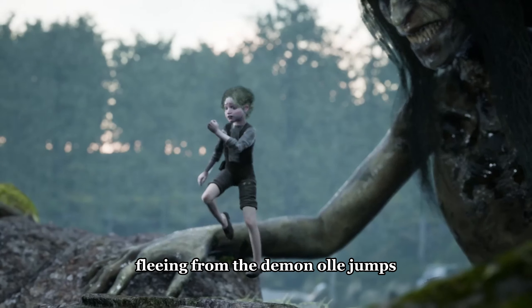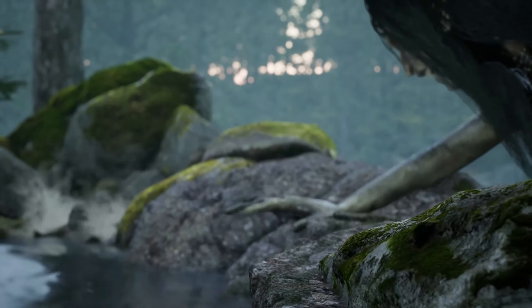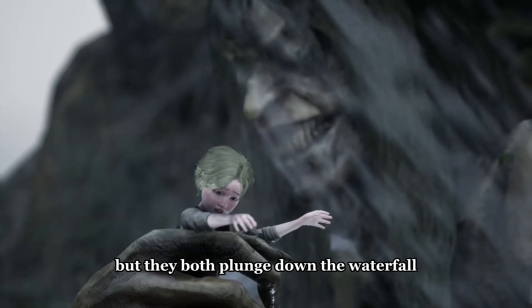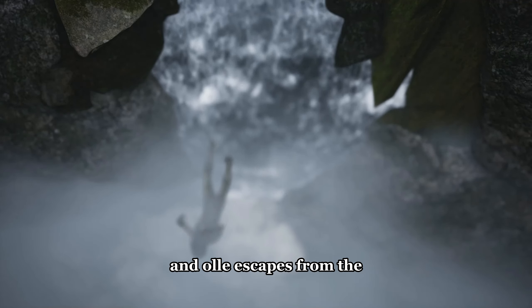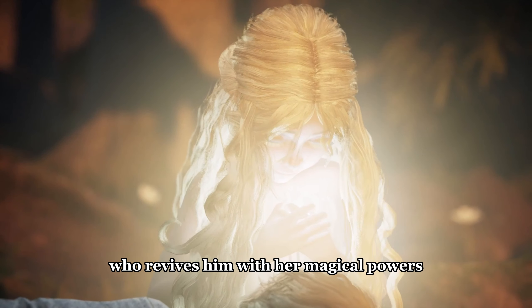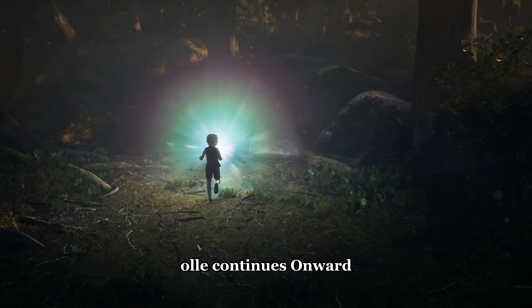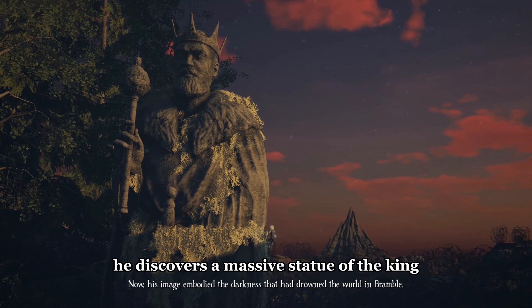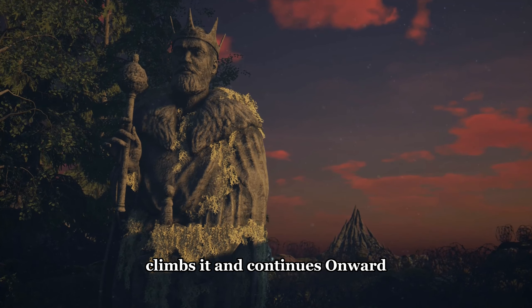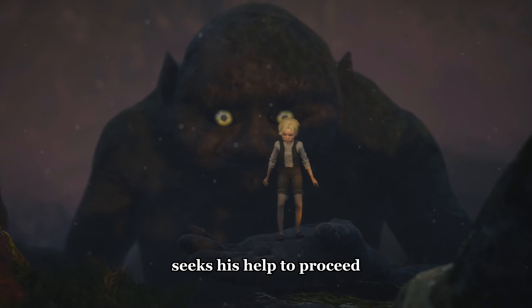Fleeing from the demon, Ole jumps into the river, but the demon continues to chase him. The demon catches up to Ole, but they both plunge down the waterfall, and Ole escapes from the demon's clutches. Ole encounters Tuva, who revives him with her magical powers. Guided by the stone's light, Ole continues onward. He discovers a massive statue of the king, climbs it, and continues onward. Ole reunites with Lemus and seeks his help to proceed.